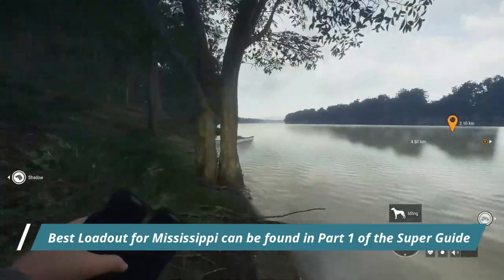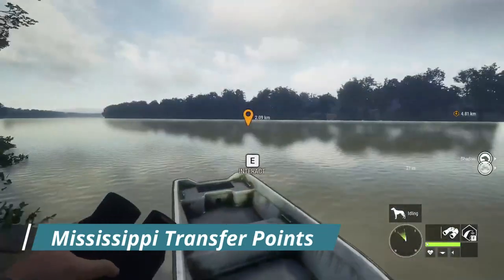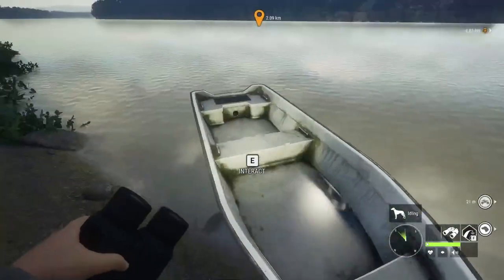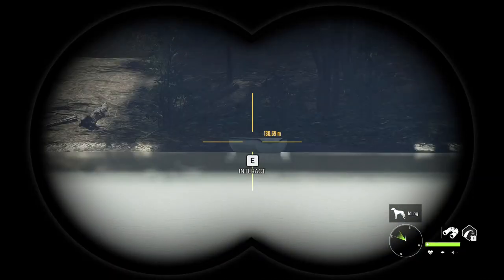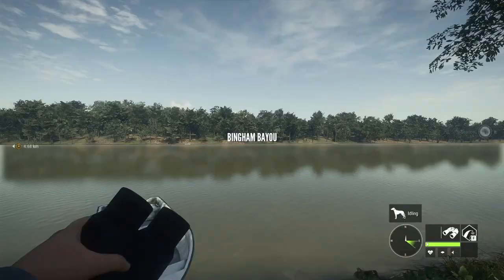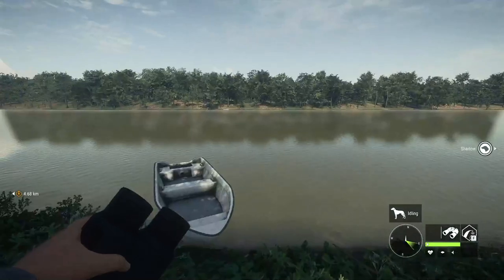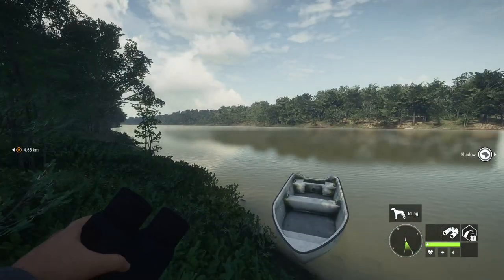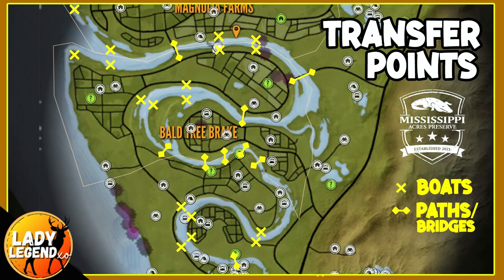Before we head into the first species, guys, I wanted to show you something very important that changed with the last update. You will find these boats along the shores of the river, and they are actually transfer points that have been added so that we can get across the river and actually pick up our kills from the other side. Simply by running up to the boat and pressing E to interact, it takes you straight across the river to the transfer point. But the problem is, guys, they don't show on the map right now. I have found 9 out of 10 of these, and I have put them on a map for you.